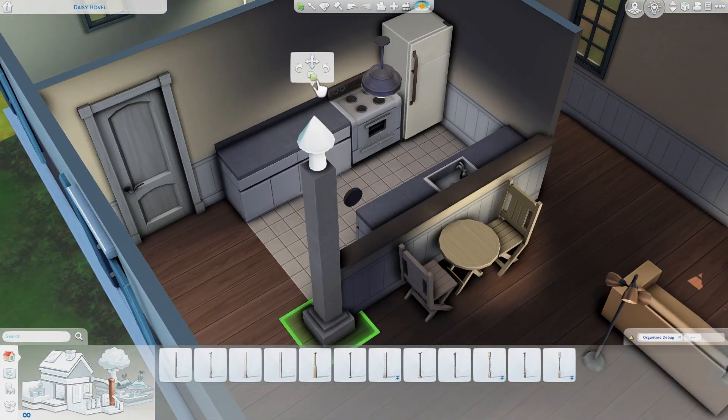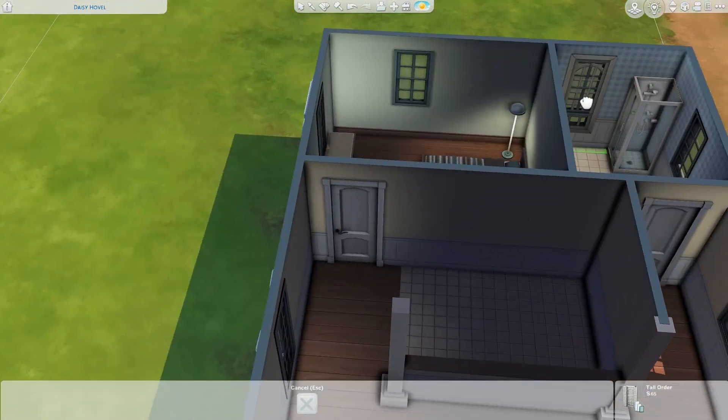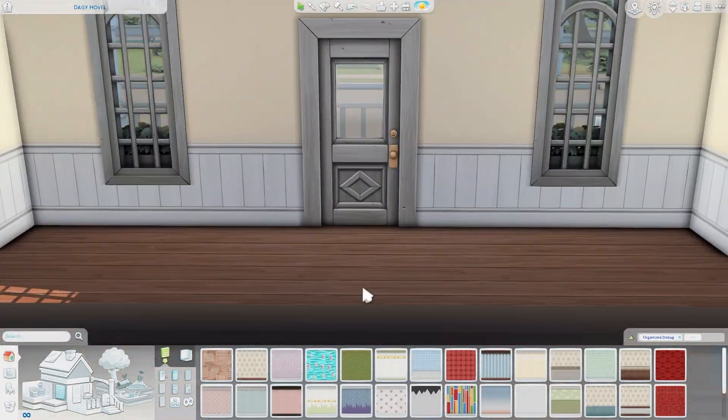Here you can see I replaced the wall with the half wall and put a couple of columns in, and removed all of the furniture. I pretty much kept the living room in the same location, just added two couches instead of one and switched things up a little bit and added a few more decorations.